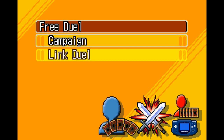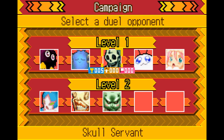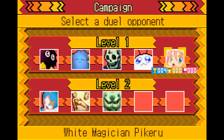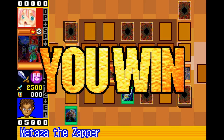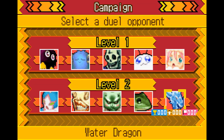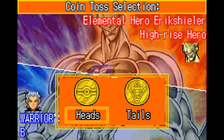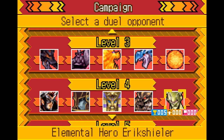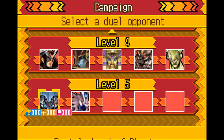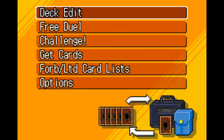Free dueling is where you encounter the 27 duelists in the game. You can unlock all the duelists up to the second duelist in tier 5 by beating all the duelists in the tier before them either 1, 3, or 5 times. However, in order to unlock the last 5 duelists, you need to complete an overall percentage in the game.